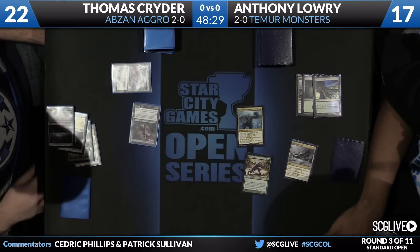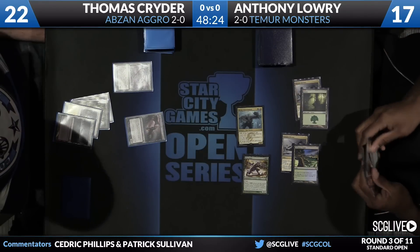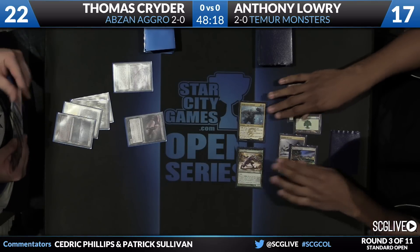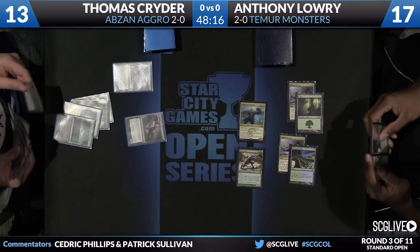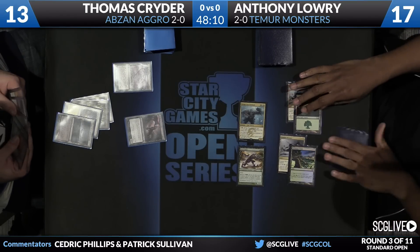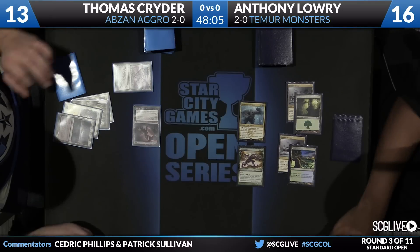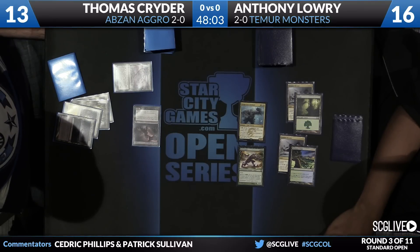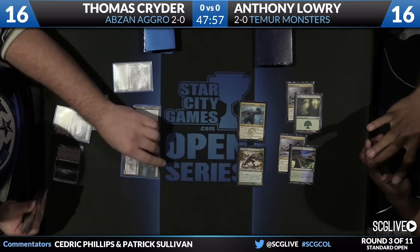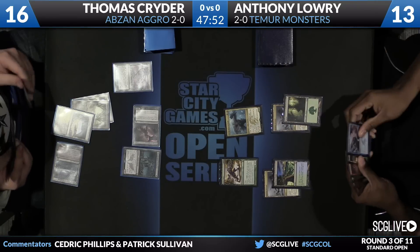Such an honest curve here from Anthony. 'I don't think Savage Knuckleblade is an honest card.' 'It is super honest — are you kidding me?' We have different definitions of honest then, I suppose. What is honest about the Knuckleblade? It's a three-color creature that just attacks and blocks — it has three abilities, and they're all to help it attack and block. No one feels cheated after they lose a game to the Knuckleblade in Constructed. Draft may be a little different, but in Constructed, knock yourself out.